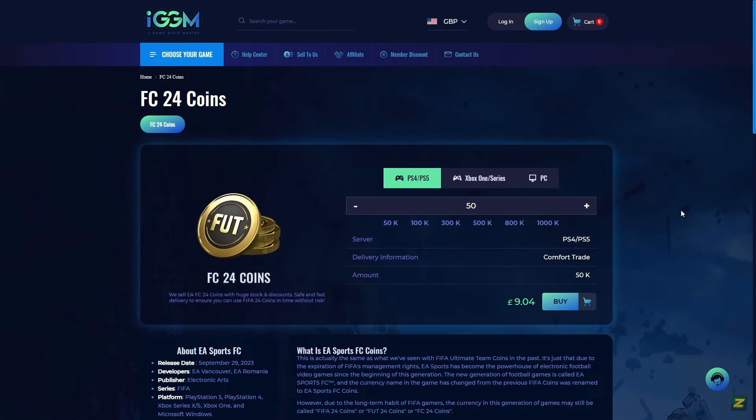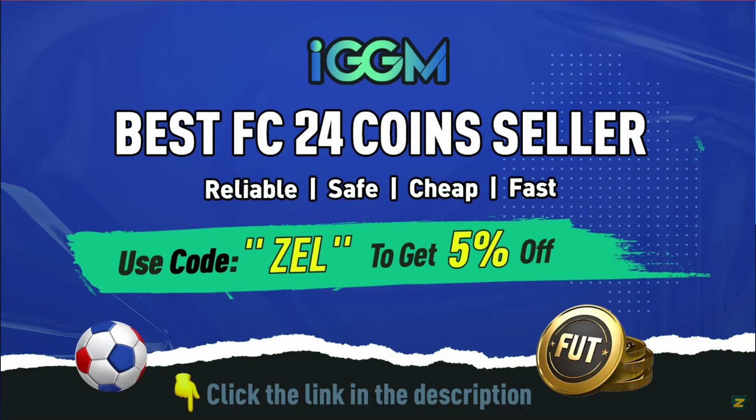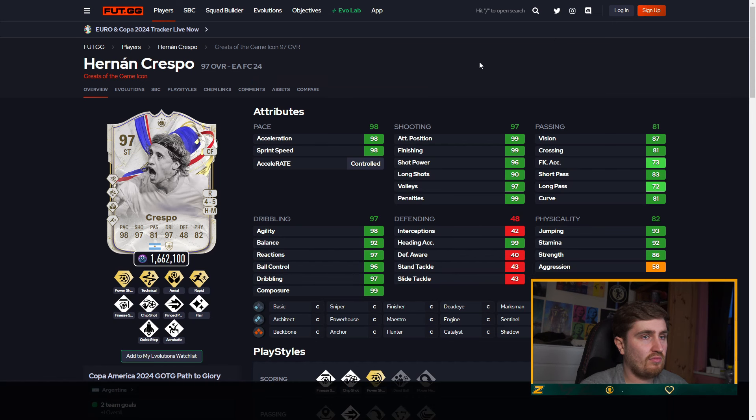If you're sick and tired of getting outteamed in FC24, go check out iggm.com today — the best and most reliable place to get coins for your Ultimate Team. Use the link in the description and code ZEL at checkout for a five percent discount. Check out iggm.com today.